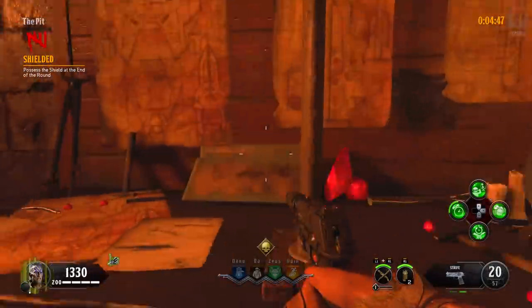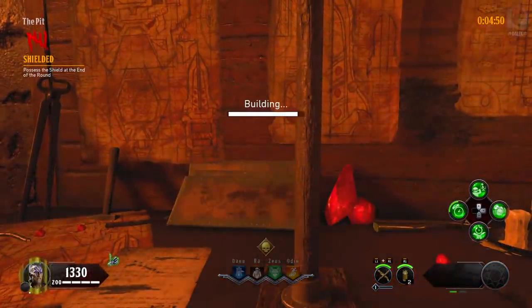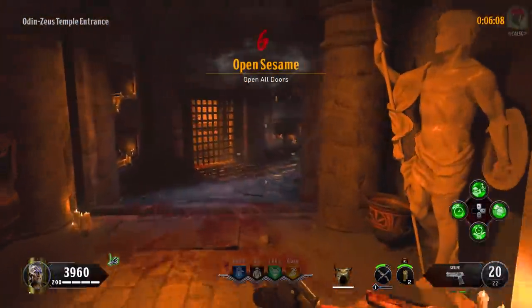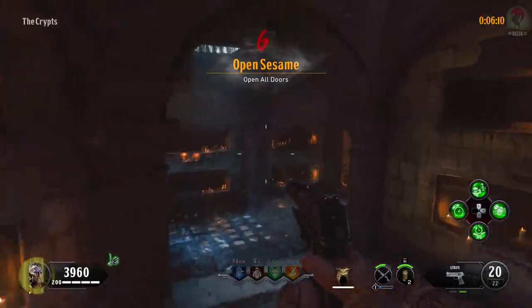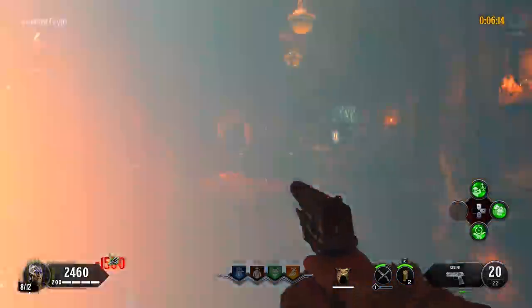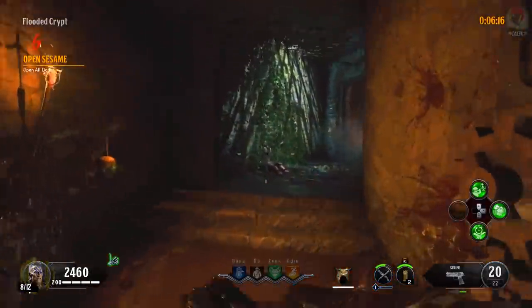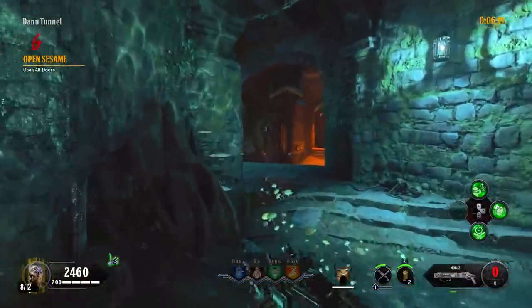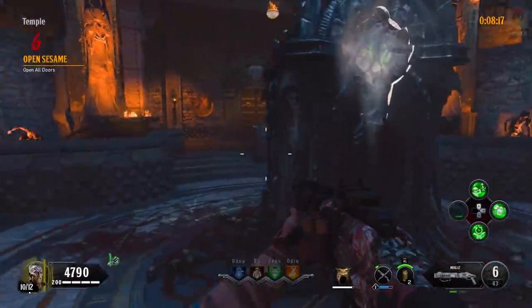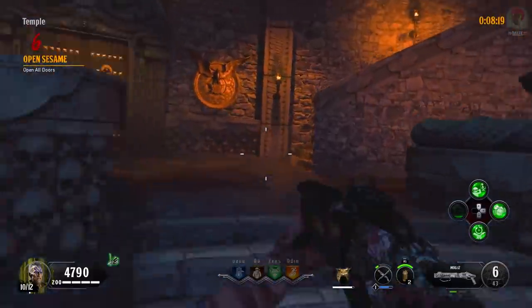Round six is Open Sesame, which is to open all doors on the map. In the bottom left of your HUD you're going to have a number out of 12 which correlates with how many doors you've opened, with 12 in total. This isn't your normal round six as there are going to be a lot more zombies than you'd expect, so I'd advise saving up so you have enough money to Pack-a-Punch your Mog 12 on this round.